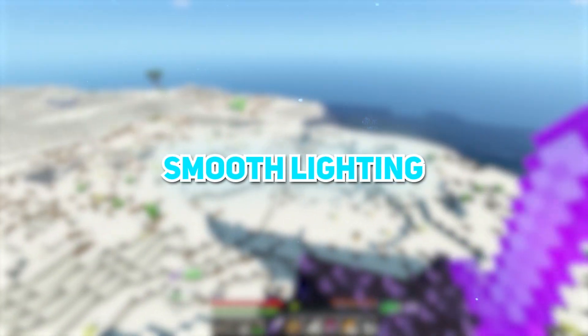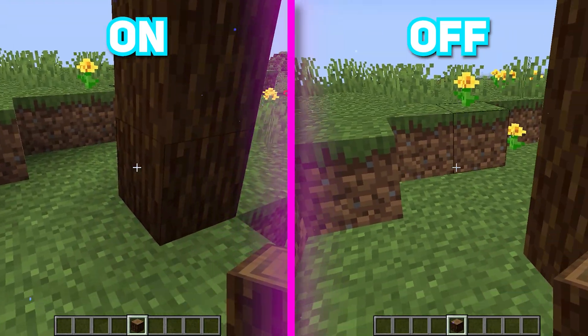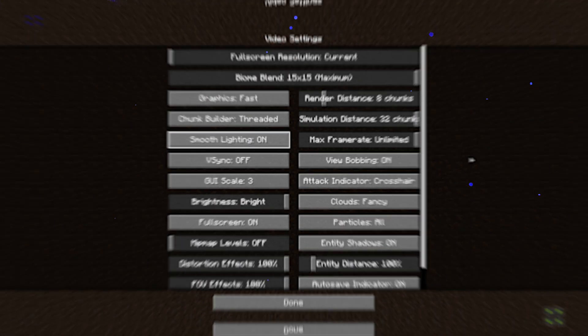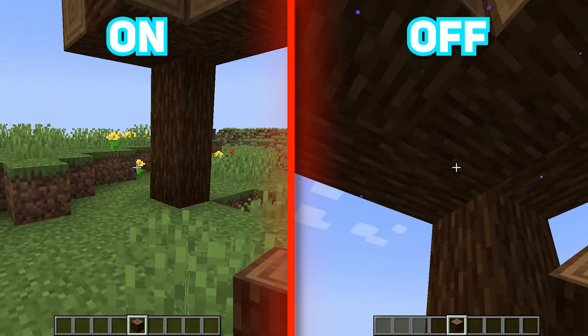Smooth lighting doesn't really make FPS differences, so keeping it on is the best option for visual enjoyment. Turning it off makes the shades too dull, while turning it on gives a realistic touch to the blocks with realistic lighting effects. So keep this one on.